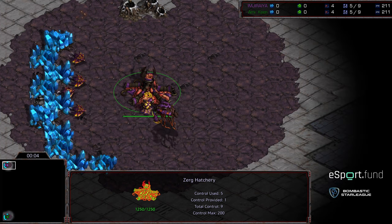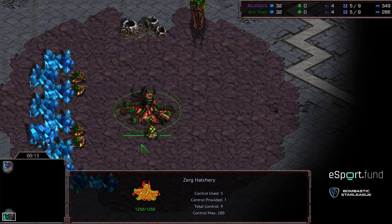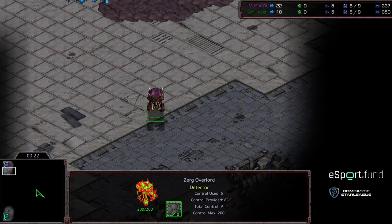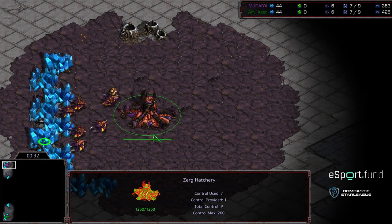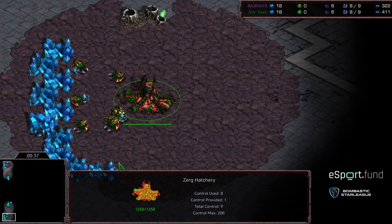Welcome to another commentary by Diggity. Upper left corner we have Jiraiya starting as the purple Zerg, bottom left corner we have Keen starting as the green Zerg. This is going to be on Revolver, and thus far it has been an intense matchup. Jiraiya is up zero — Keen needs to pull a win to stay alive. Last game, Jiraiya just snuck it out by getting an extractor at the nine o'clock location.